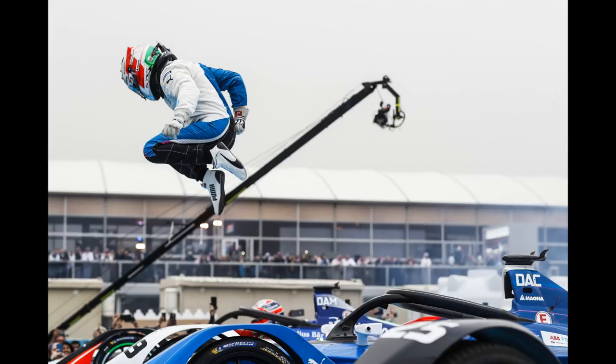The rest of the top ten: Evans finished fourth in a great race for Jaguar, then Lotterer, Buemi, Rowland — a great first race back in the series — eighth place was Abt, ninth was di Grassi, and tenth was Piquet. The rest of the running order: Bird, Frijns, Turvey, Massa, Dillmann, Günther, Van Doorn, Sims, and Mortara. The retirees were Lopez, Paffet, and Rosenqvist.